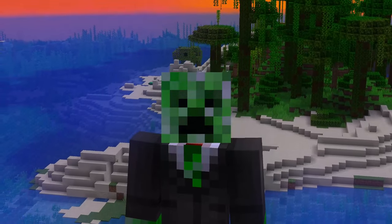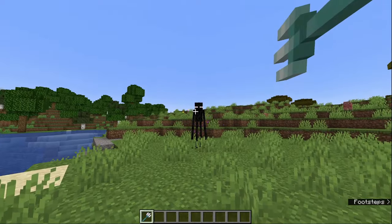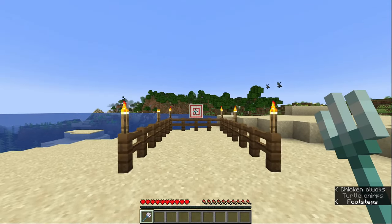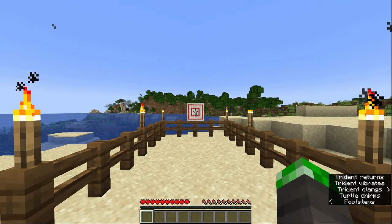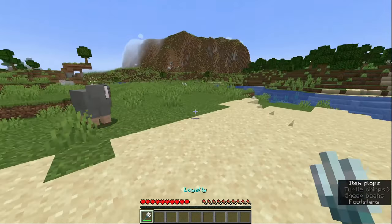First, let's talk about each of the enchantments for a trident and what they all do. First up, we got Loyalty. This one comes in 3 levels and it basically means that whenever you throw the trident anywhere, it will always return to your hand without you having to actually pick it up.